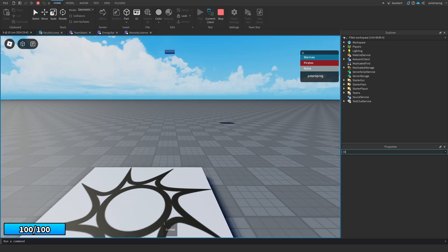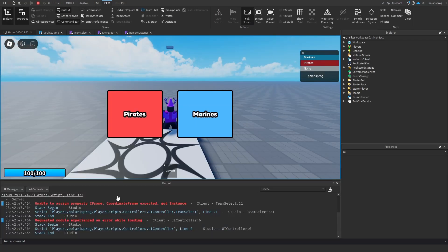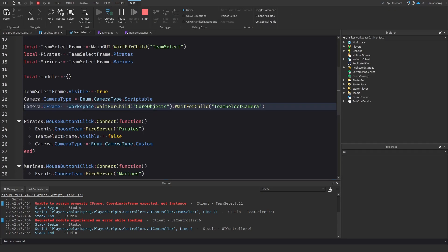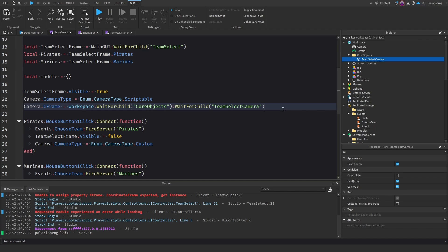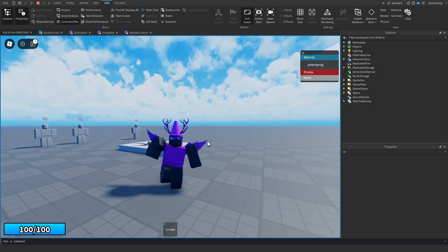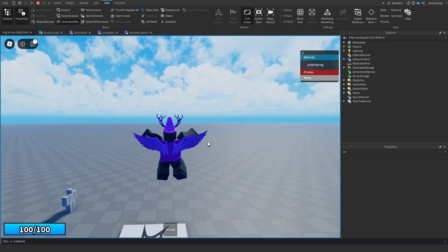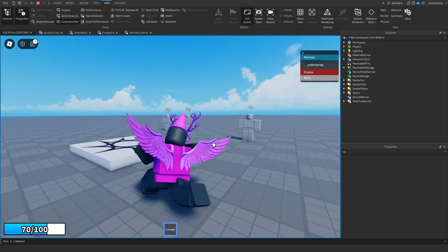There was an error because I forgot to add .CFrame at the end — fixing that makes it work. Now when I join, my camera looks in the set direction. I choose Marines and the camera resets. We can still double jump, dash, and combat. I'm happy with the progress so far.